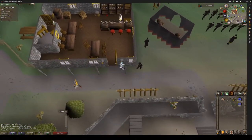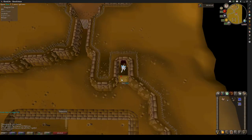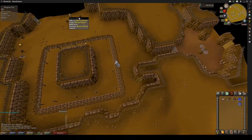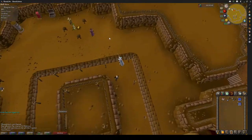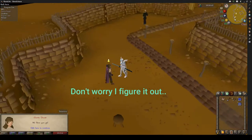You're going to enter the trapdoor there — it'll take you down. We're just going to go talk to Martin Thwaite, who has the thieving skill cape.